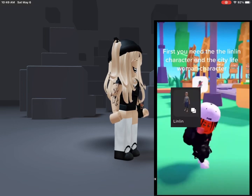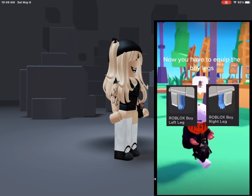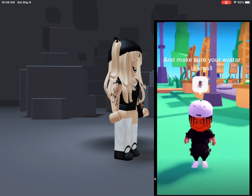First you need the Linlin character and the City Life Woman character. Now you have to equip the boy legs. Then you equip the City Life Woman torso and the Linlin arms. And make sure your avatar is small.